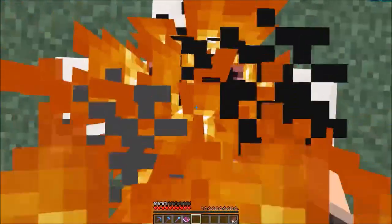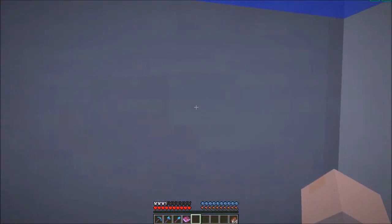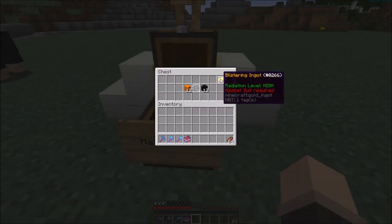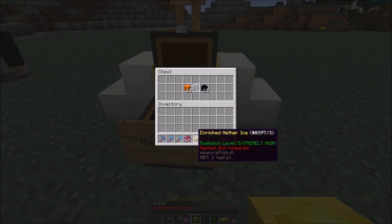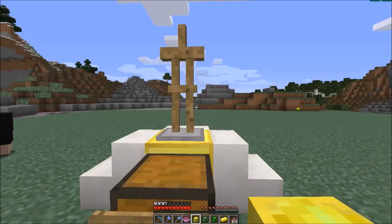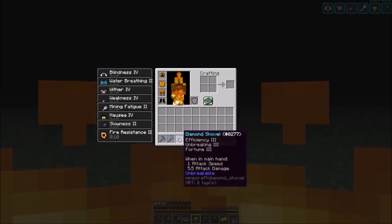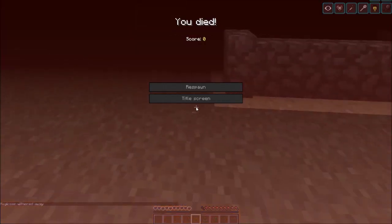With the Hazmat Suit, we can walk on fire and nothing happens, and go in water without losing air bubbles. Most importantly, the full set allows you to pick up radioactive materials - we can handle items with extremely high radiation levels. But as soon as you take off one piece, bad things happen - you get a lot of really bad effects. And I died.